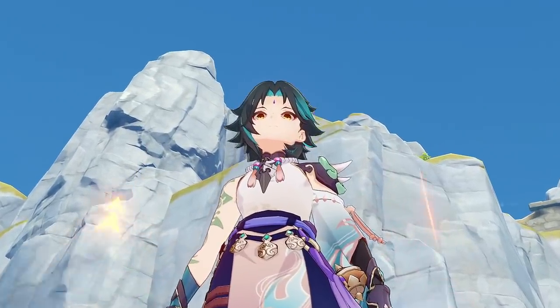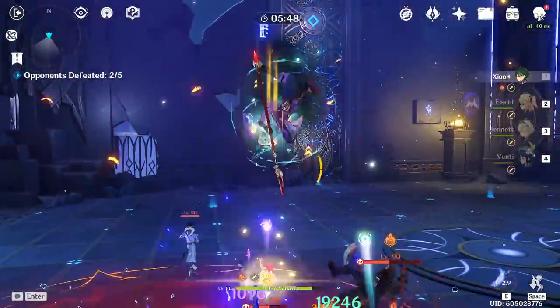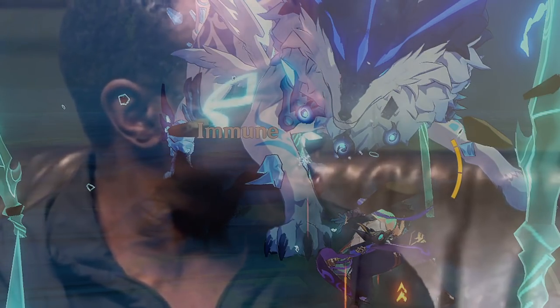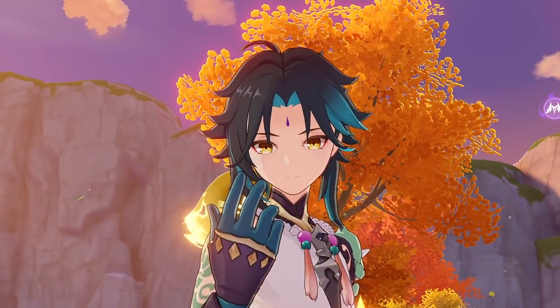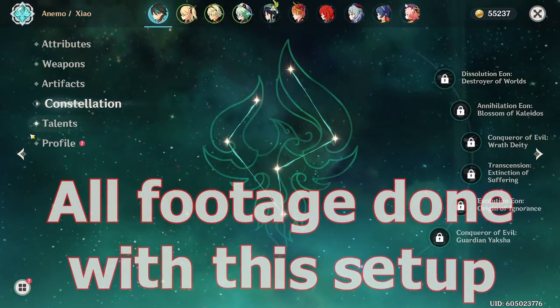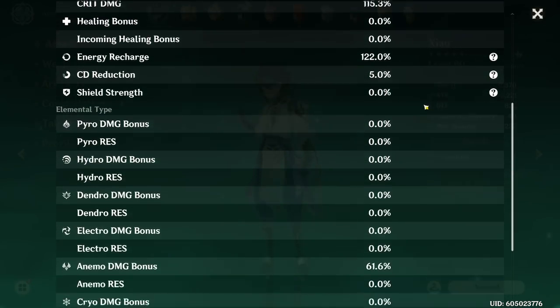Are you ready to make your weak, lanky Free-to-Play Xiao become a demonic monster that will destroy everything in the game? Well, almost everything. Welcome to my quick guide for Free-to-Play Xiao using realistically obtainable gear — no 5-star weapons, max level 80, max talent level 8, and no more than one other 5-star per team.